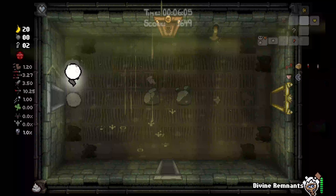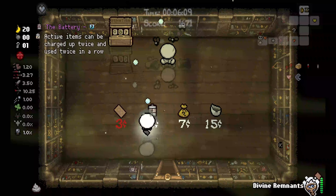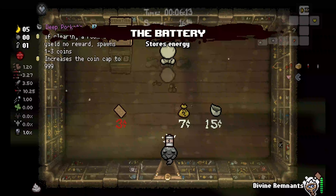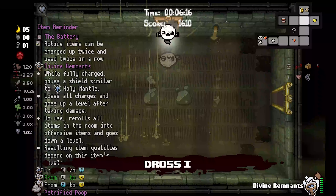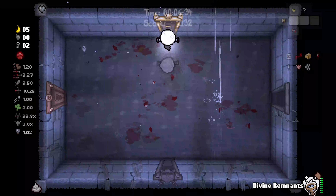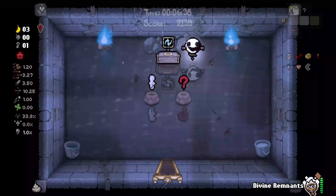I want to check the shop before we leave. I don't know if this counts towards our pocketed active, but we'll pick it up — why not? There's no bomb in here, so we're gonna go to the next floor. We're doing Downpour so that we can go to the mirror realm. Got an item room here — Monstro's Tooth. I do not care about that.